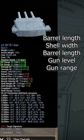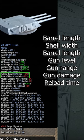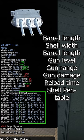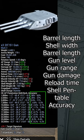Range can be found here, damage here, reload here, and the shell penetration table here. Left side is belt pen, right side is deck pen, as well as accuracy values.